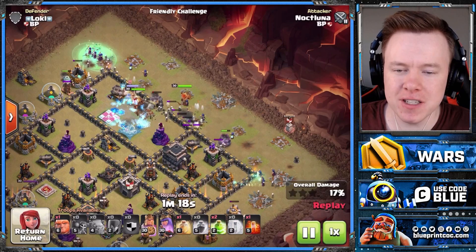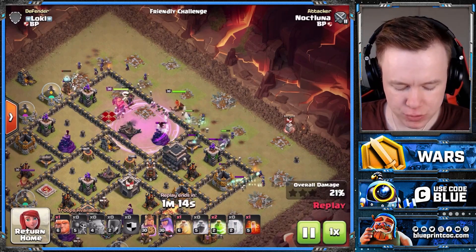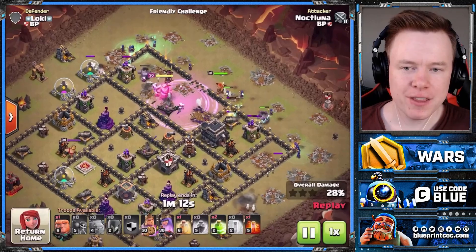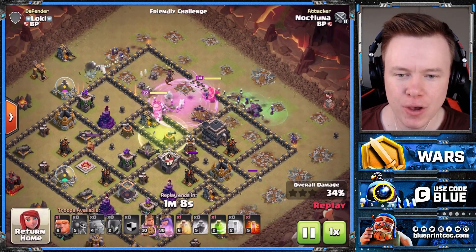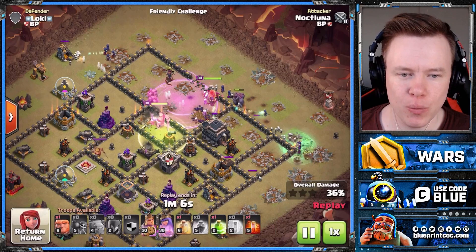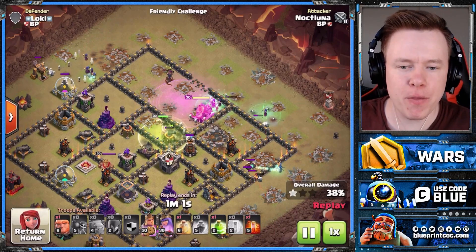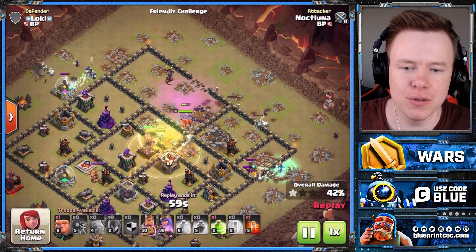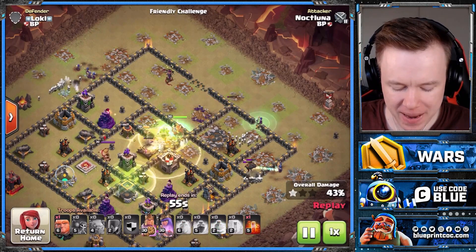You're going to see he actually uses the freeze spell to stop the Queen here. Queen and Expos are high value targets. You see the witches — there are a lot of them on the outside of the base, but they are going to clear so much value. There is the jump spell into the core. We're going to have both golems and a couple of witches go in. And then in the core of the base, this is when you use your heal spell.